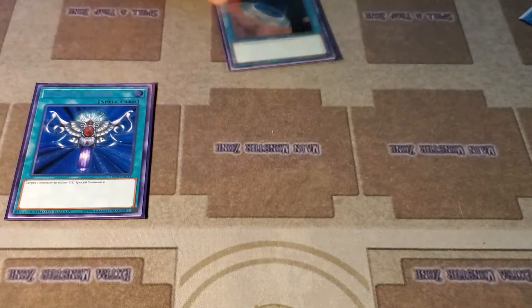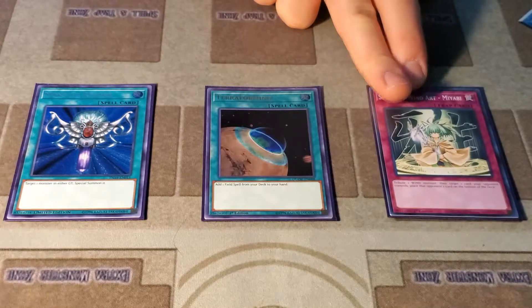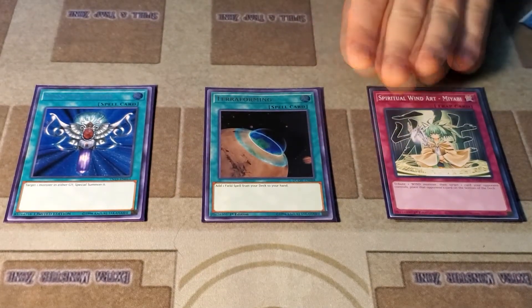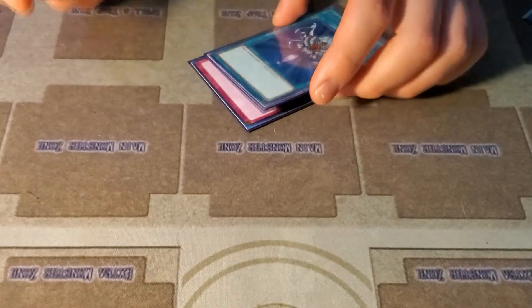Monster Reborn — good card, everyone should play it, every deck ever. Terraforming, and there's your Spiritual Wind Art — just a bounce card that you can add with the Awakening-Possessed monster we just talked about. It's a really good control deck. Most people are playing it more as a balanced deck than a control deck, which I think is incorrect.